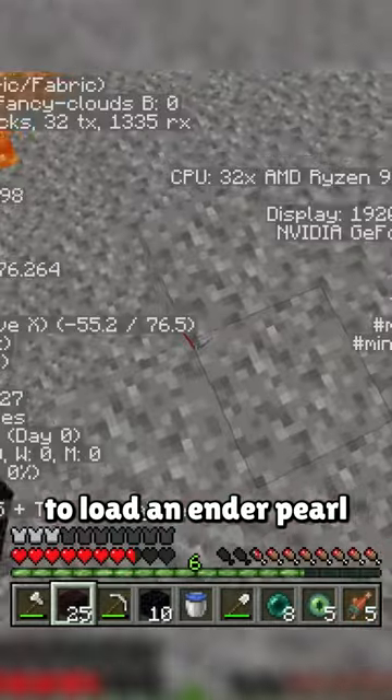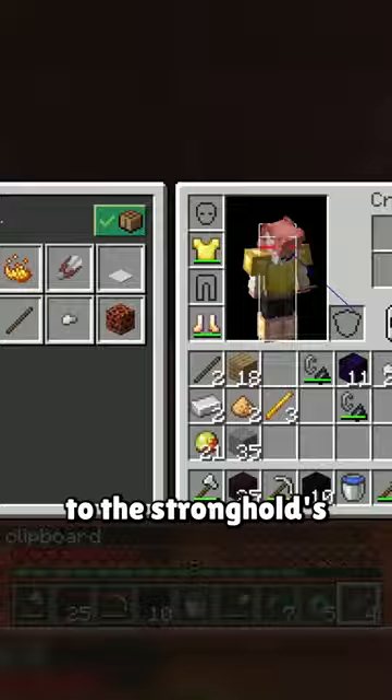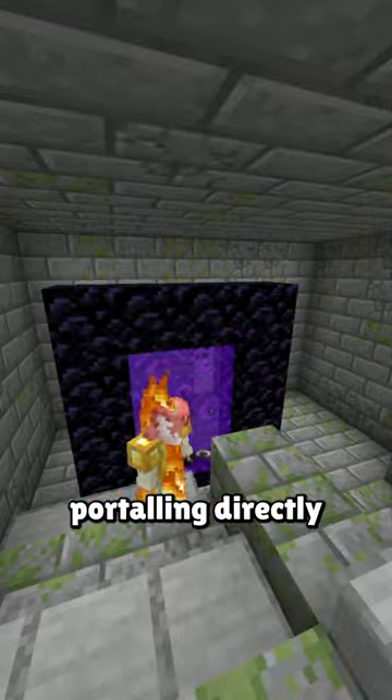He reloads his chunks to load an enderpearl through earlier so that he can travel to the stronghold's approximate spot in the nether, portaling directly into it.